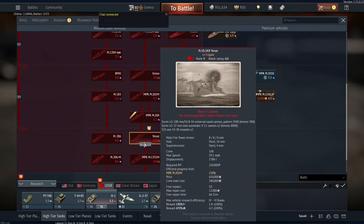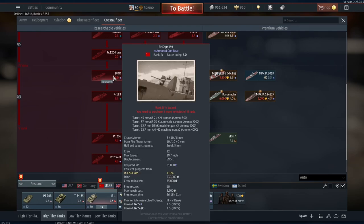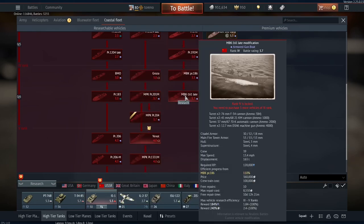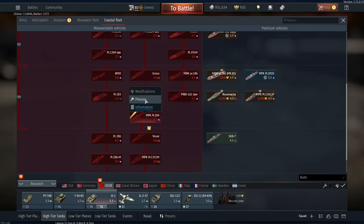Crew is only 56, which is not the worst. It's a lot better than the Fial we just looked at, and better than the 201M before it. The Yanot that follows has a lot more crew, but it's a frigate so it doesn't really play in the same ballpark. Compare it to things like the PR-183 and BMO, and it has a lot more crew than them. I think this will be a very effective vehicle for the Soviet naval tech tree.